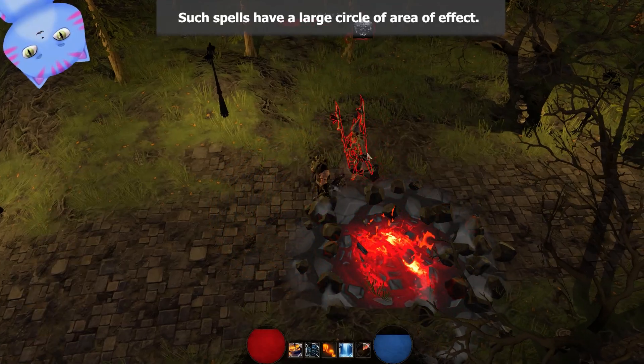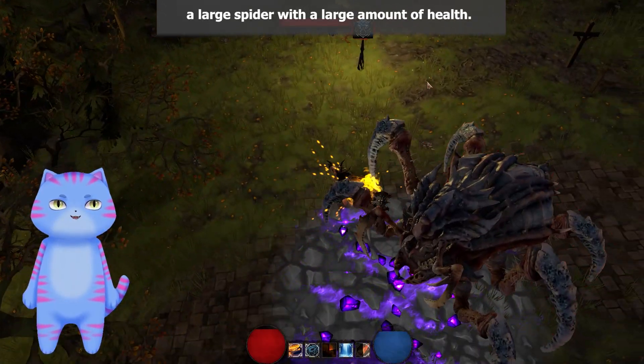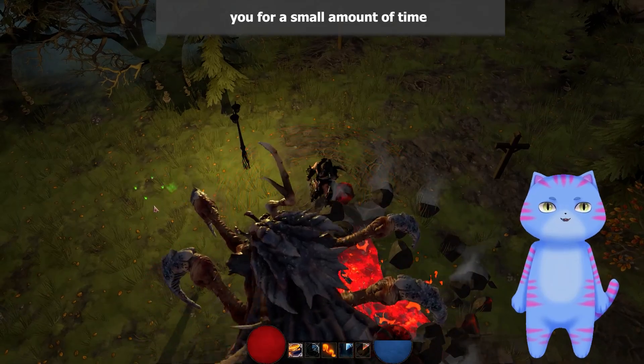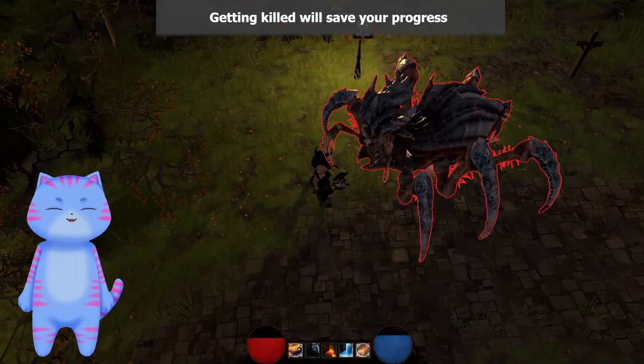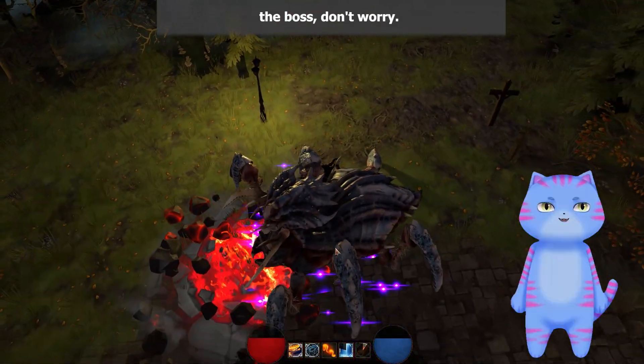Such spells have a large circle area of effect. At the end of the location, the final boss awaits you — a large spider with a large amount of health. He also has attacks that stun you for a small amount of time and he can extend them so that you can't dodge. Getting killed will save your progress and you'll start from exactly the same place, with the same amount of XP from the boss — don't worry.